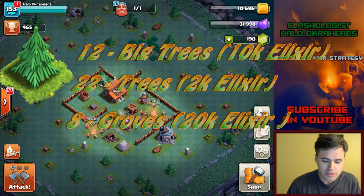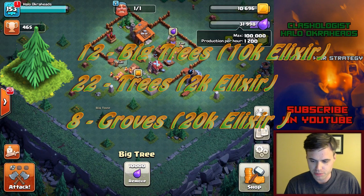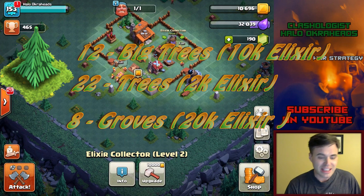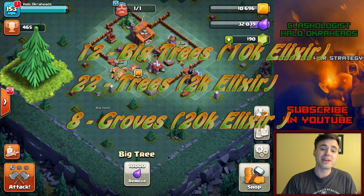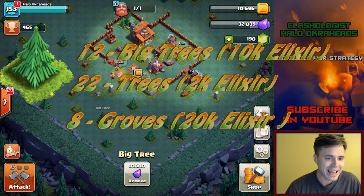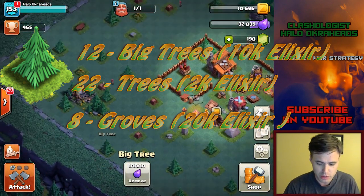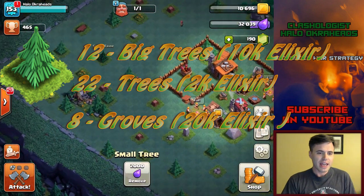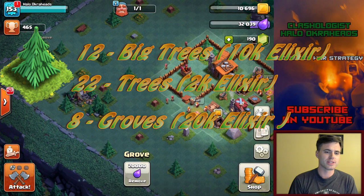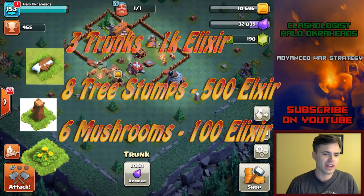There are 12 total trees out there that cost 10,000 of this special production-per-hour elixir we've got going. So that's going to be 120,000 total elixir from the 12 trees. And we have 22 total of these small trees — those cost 2,000 apiece — and then we have eight of the large farm groves, which are 20,000 apiece. That's just the trees.